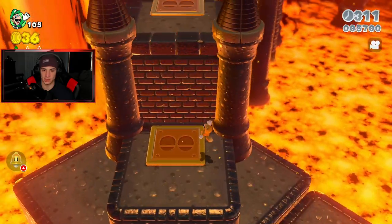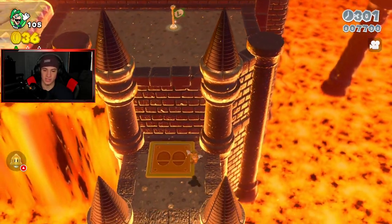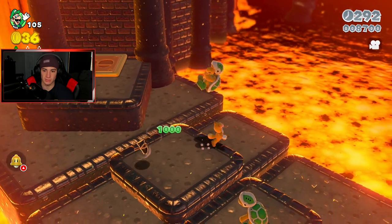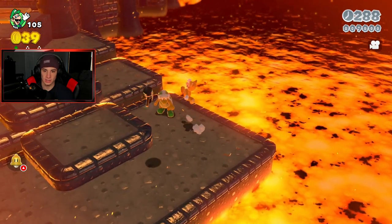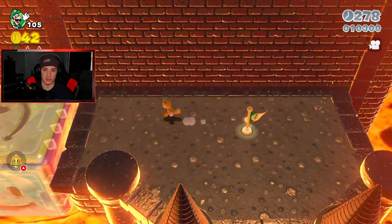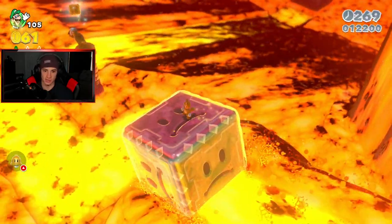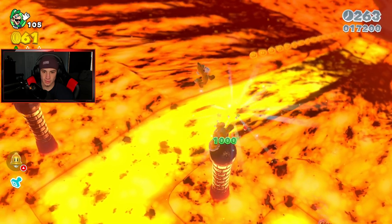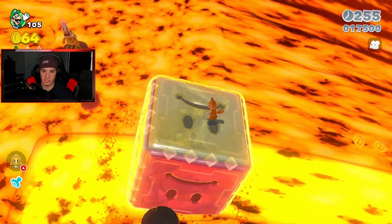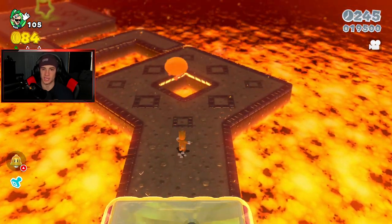I still need to find a stamp and the other green stars. Let me check down here — nah, nothing. Sometimes when you take out enemies you get a green star or stamp. Nope, nothing, the boy wasted his time. Fox Luigi again — I forgot to switch characters. Changed my camera angle, there's a stamp — okay, that's good to know. Gotta keep an eye out. We still need the other green stars. Come on, show me where the next green star is — okay, there it is.